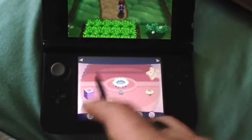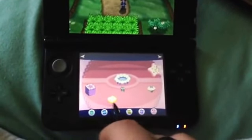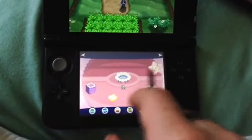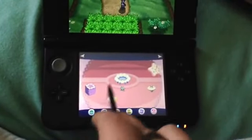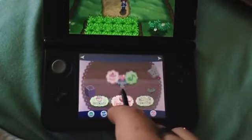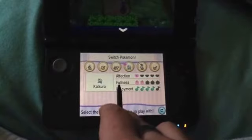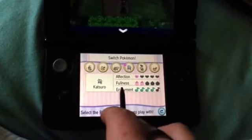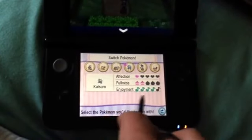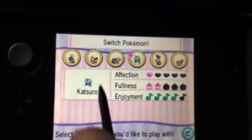The layout right here — I guess it's kind of like their room, or inside their Poke Ball. I've got a lot of plushies right here for him to relax. You've got two tables here he can eat food on. You can switch between the six Pokemon, of course. It tells you its affection, how full it is — so it does have a limit to how much it can eat — and its enjoyment level. Katsuro is my Farouki, if you didn't see the last video.